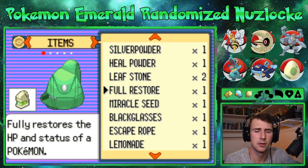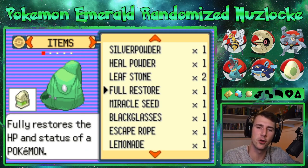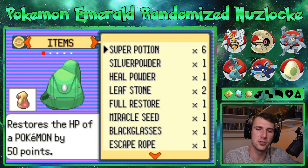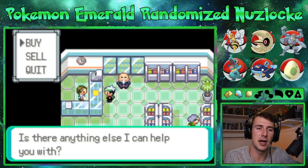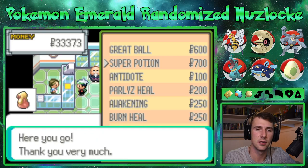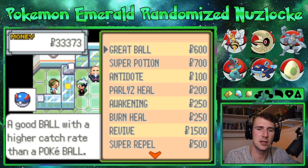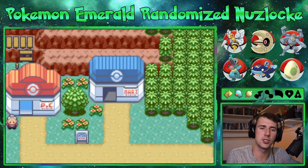I want to give this to Tier with a grass-type move because of Overgrow. I think that's pretty much all we can do, but we need to buy some super potions — let's get 10. You can't buy regular Poké Balls, and I think we're okay with Great Balls right now.